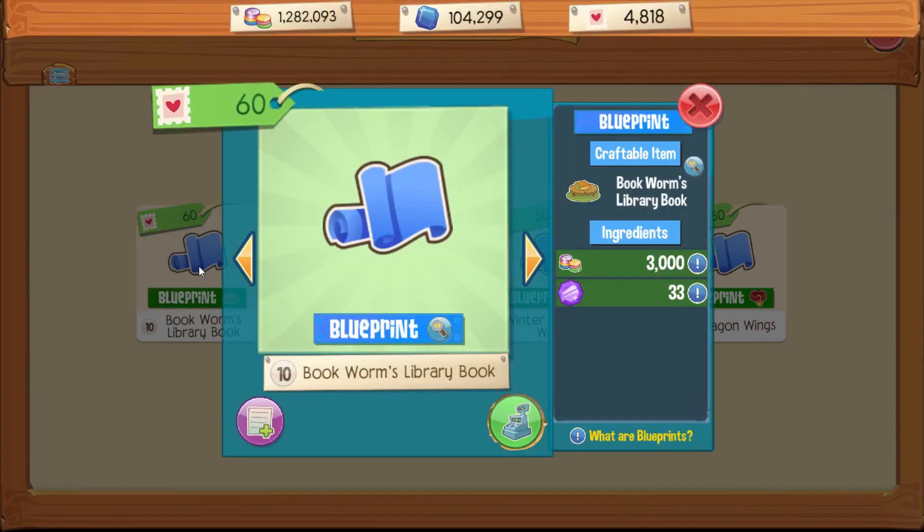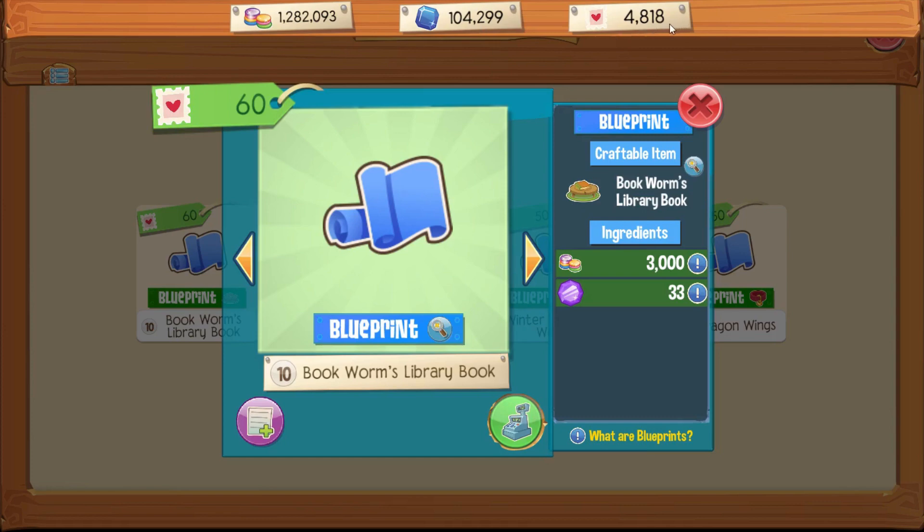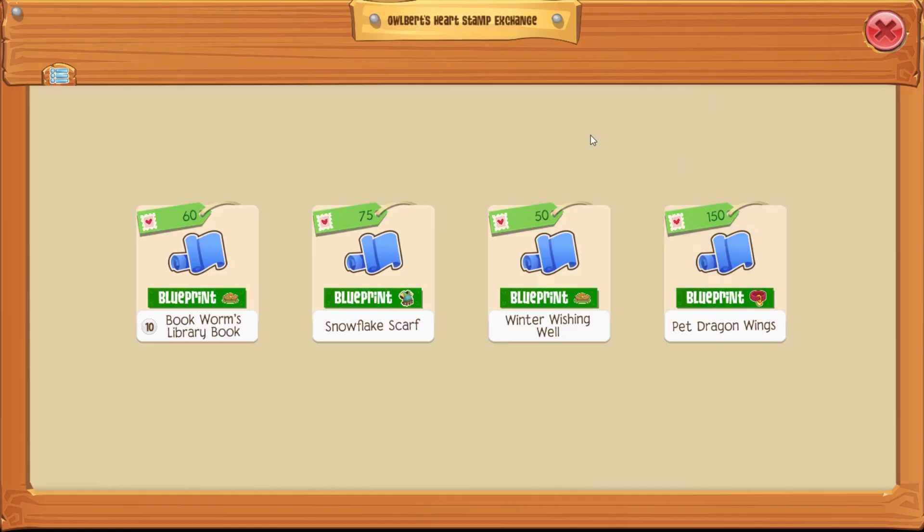I do have quite a few of these points — I have almost 5,000 of these stamp points because I've done a lot of gifting to other people. Once they put crafting crystals or something valuable back in here, I'll be able to buy out quite a few things and use up all that to make more sapphires.